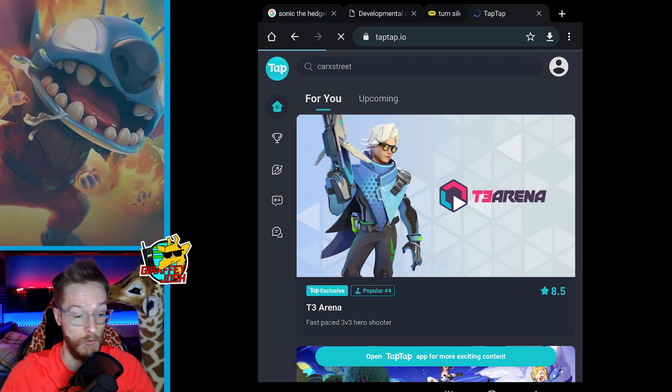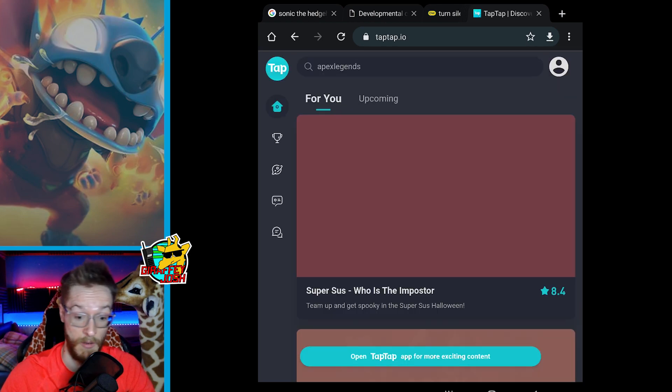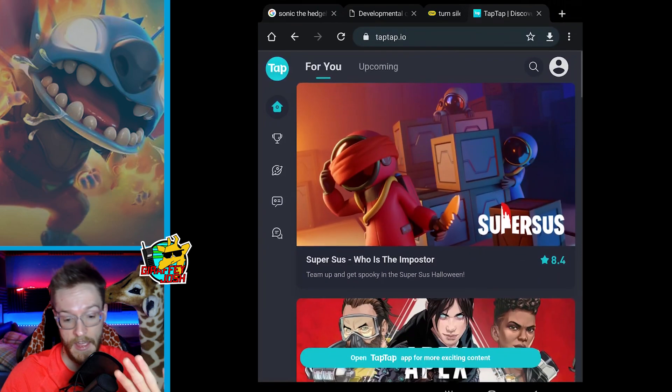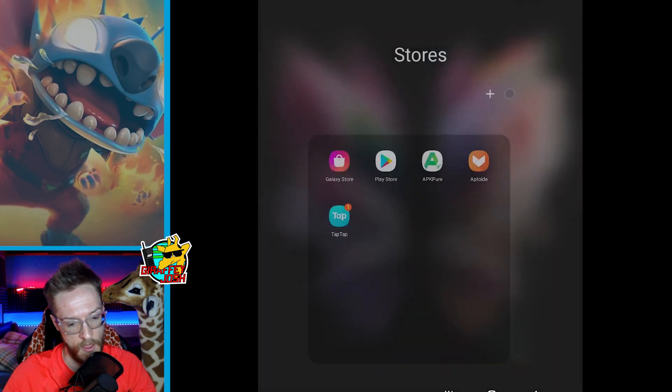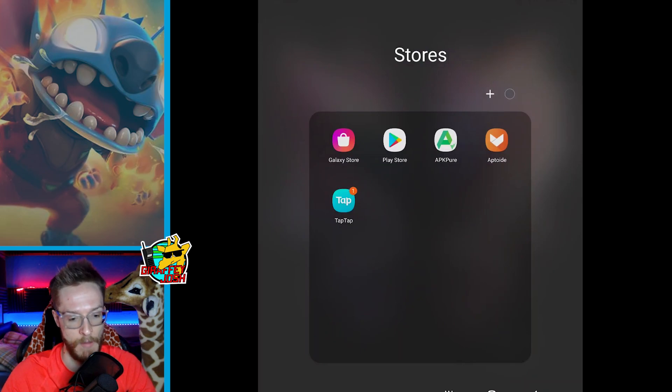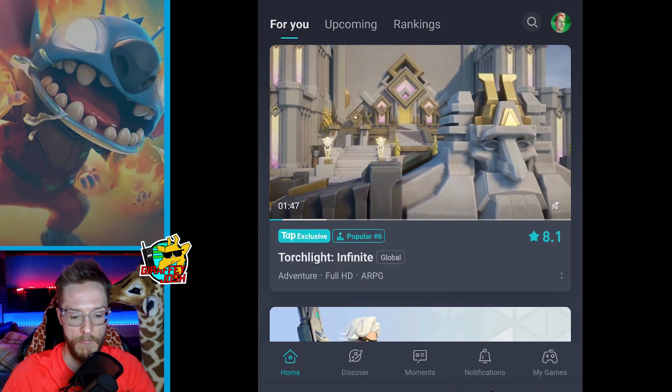Then you obviously just download it. Click that top link in the comments which is pinned. When that's done you close out and open up TapTap. You can see I've got a few app stores on here — I'll do a video on that in the future — but anyway, you open up TapTap.